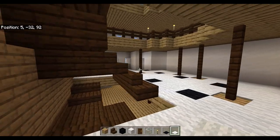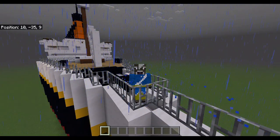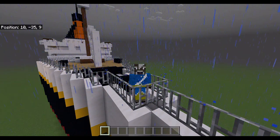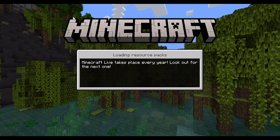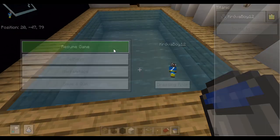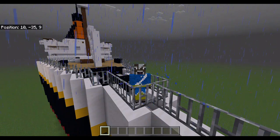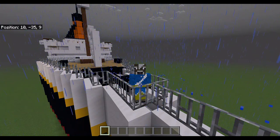Then I gave the grand staircase some carpet at the highest level, because they had cool floors there and I wanted to replicate it. I finished the third-class area and logged off. I logged back on and made the first-class pool and the Turkish bath complex. This was modified from real life due to my grand staircase being too far forward.